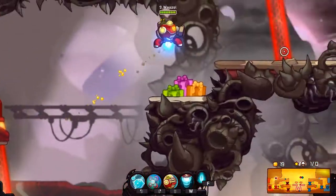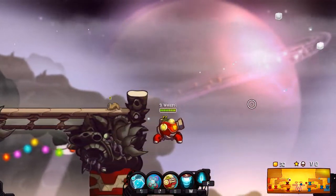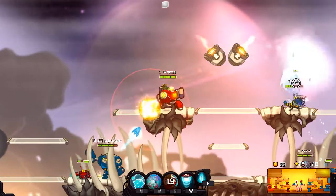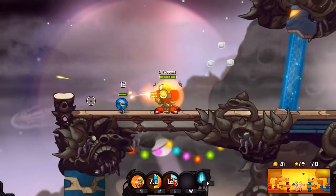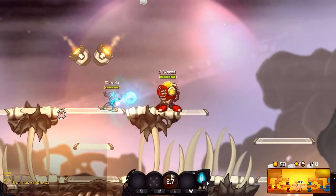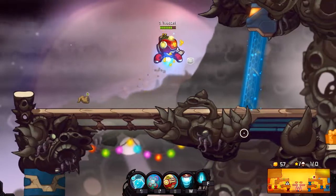Now I'm practically immune to dots and flowers. My teammates are in trouble and there's a Coco on the field, which is very bad. Coco is like the anti-Derpal — if the player knows how to play her, she can actually kill a sieged Derpal because she has that annoying ball with more range and can just troll back and forth.